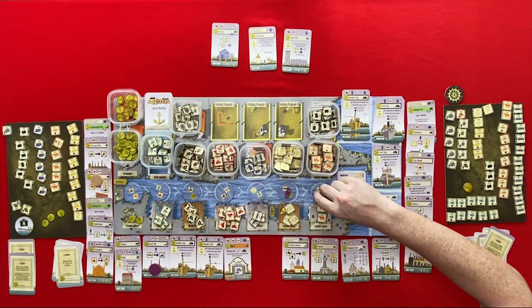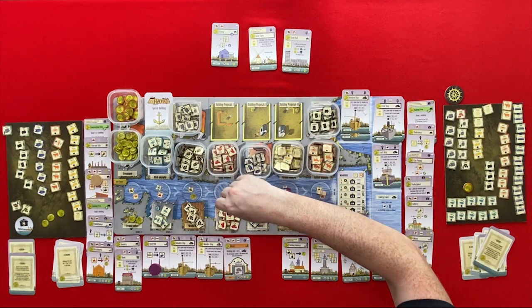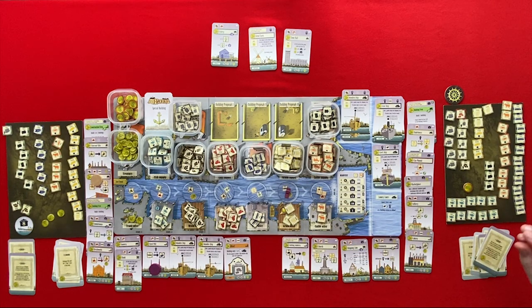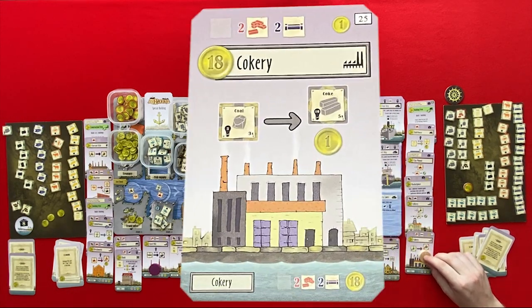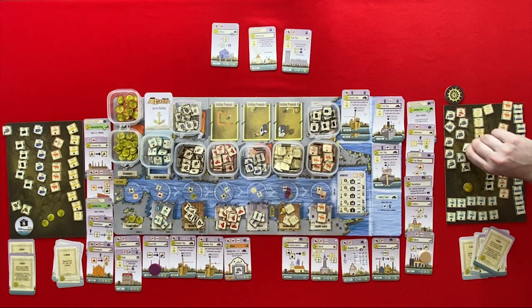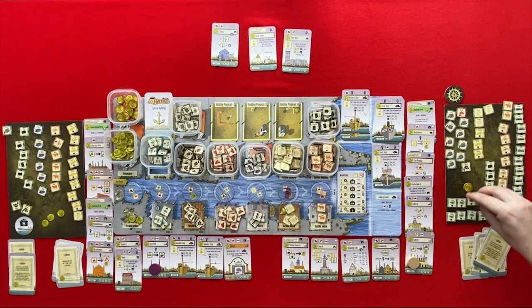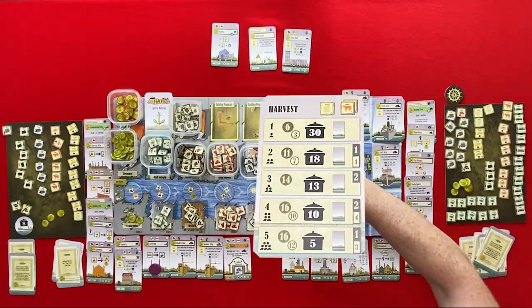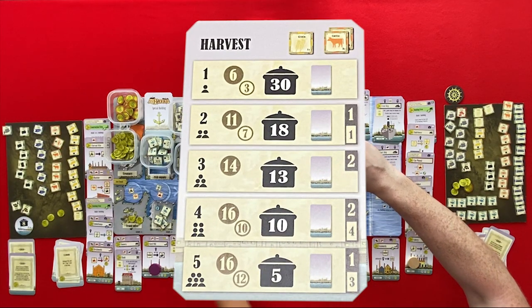Back to me — wood and a clay. I want to go to my coquery and change these four coals into coke — two, three, four. These four coals into coke, and that gives me four coins. End of the round. There is a grain and a cattle, and there is a harvest. We have to feed 18 this time.